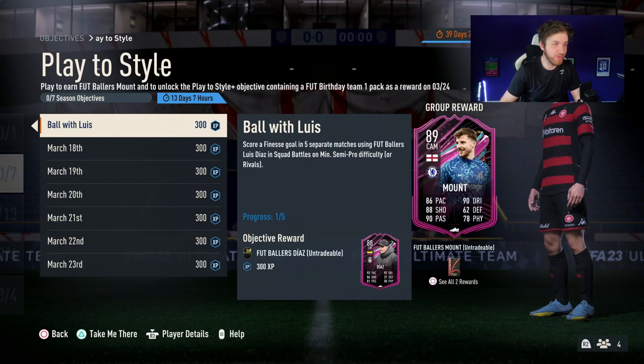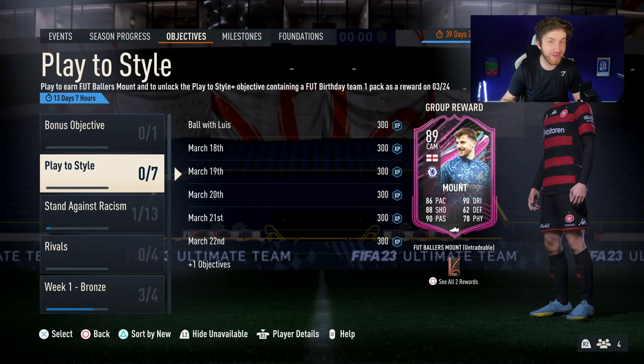We're scoring four more finesse goals with 86-rated Diaz, and I haven't even unlocked it from the SBC. Then you will unlock the 88-rated version — it is that simple. All you guys need to do is go into either Squad Battles or Rivals co-op with someone that has Diaz, and this will save you coins. It means you won't need to spend any unnecessary 83-rated squads on this SBC. It should work with every single one of these footballer cards.